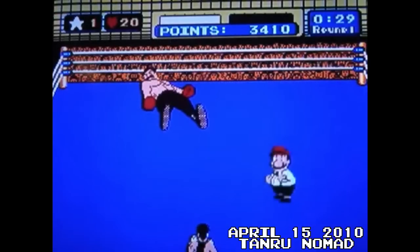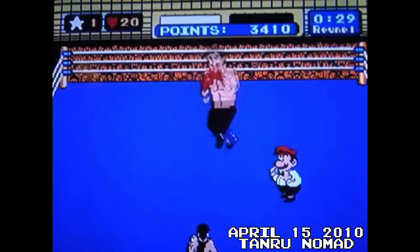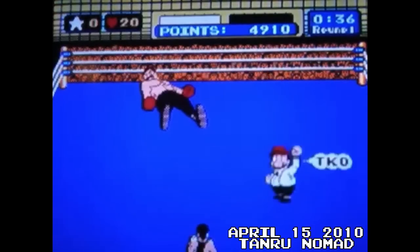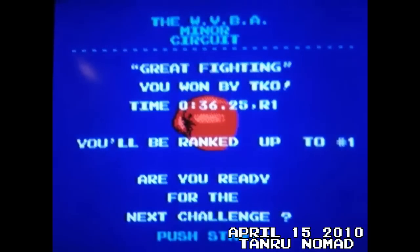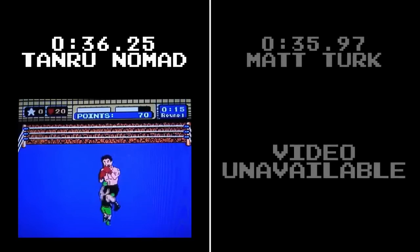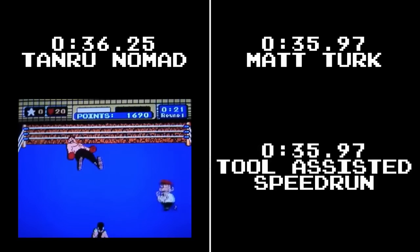Although slightly more difficult to perform, the duck is usually the fastest way to avoid an opponent's punch. In comparison, the total animation time of the duck is longer than a left quick dodge. However, you actually end up gaining control of Little Mac one frame sooner. Using a duck at the end of phase 1 and another for the final uppercut in phase 3, Nomad was able to save both frames and just barely set a verifiable world record time of 36.25. The Von Kaiser world record was in limbo — the fastest time with proof sat at 36.25, and the unofficial world record held by Matt Turk at 35.97, which also tied the best theoretical time.